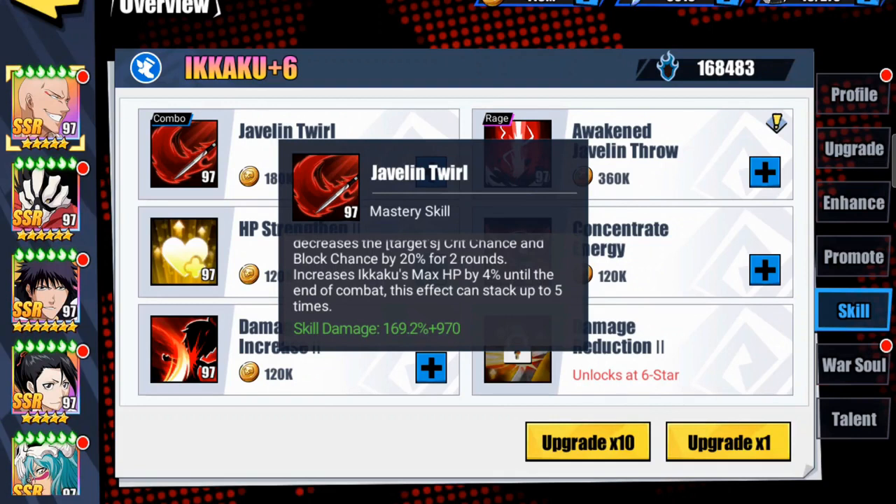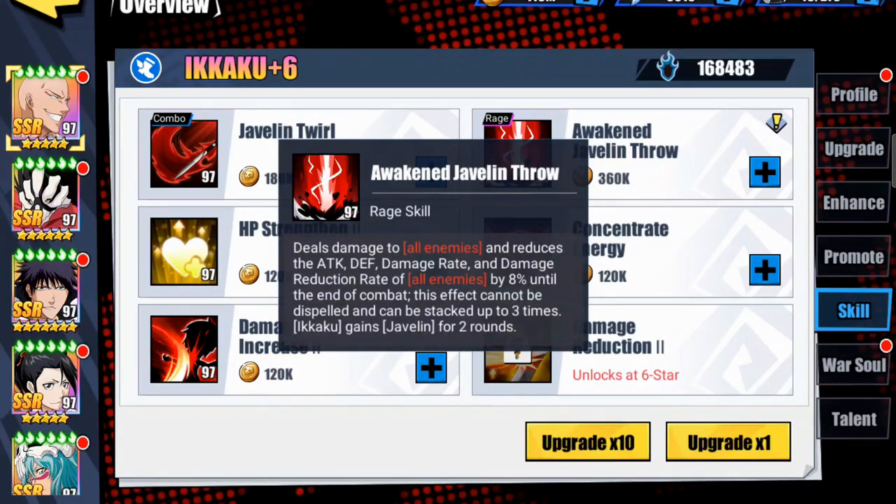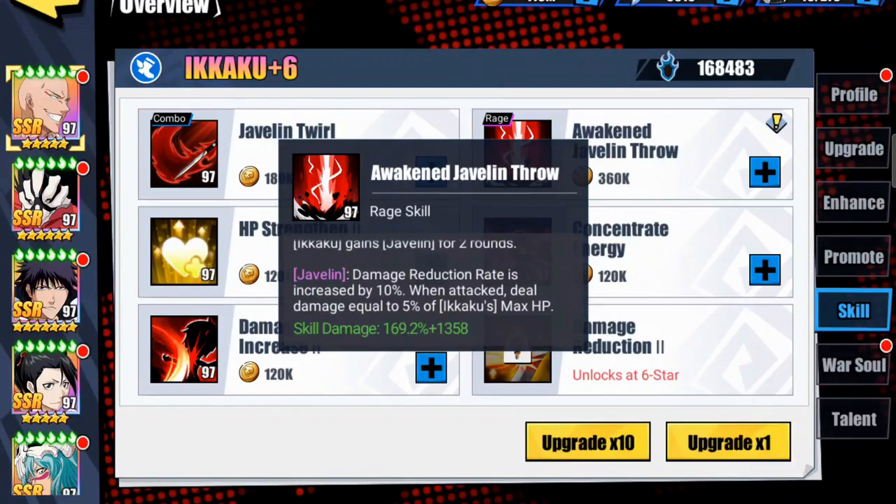Skill damage at current settings comes in at 169.2 plus 970 — not bad for an SSR. His rage skill, Awaken Javelin Throw, deals damage to all enemies and reduces the attack, defense, damage rate, and damage reduction rate of all enemies by eight percent until the end of combat. This effect cannot be dispelled and stacks up to three times. Ikaku also gains the Javelin buff for two rounds: damage reduction rate increased by 10 percent, and when attacked, deal damage equal to five percent of Ikaku's max HP. Rage skill damage is 169.2 plus 1358.